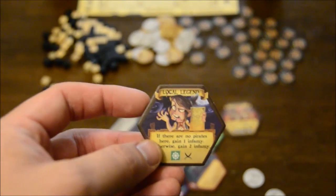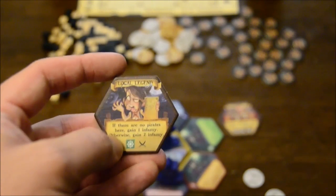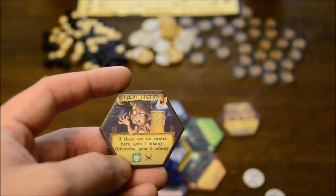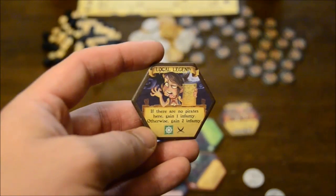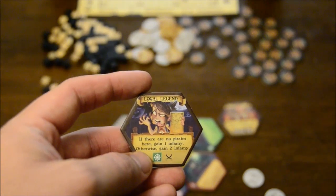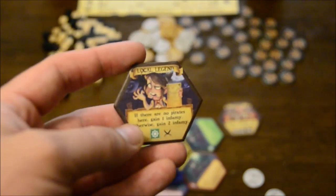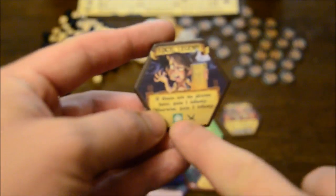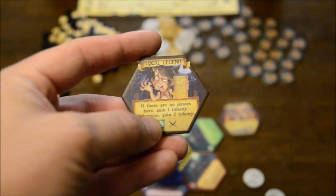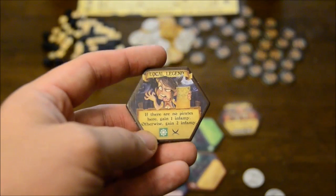The tile chosen randomly here is the local legend tile. One notable element is the special ability written in text — this happens when your ship moves to the applicable outer tile. This one says if there are no pirates on the matching colored tile you gain an infamy, which is victory points; otherwise you gain two infamy. The other notable thing is the bottom part: if there's a colored image at the bottom with another symbol next to it, that is a scheming symbol, meaning at the start of your turn you can dump one of these tiles to scheme with it.